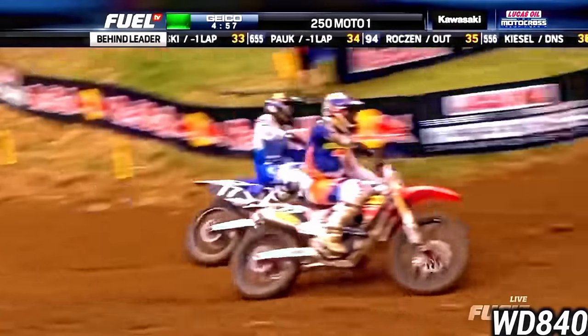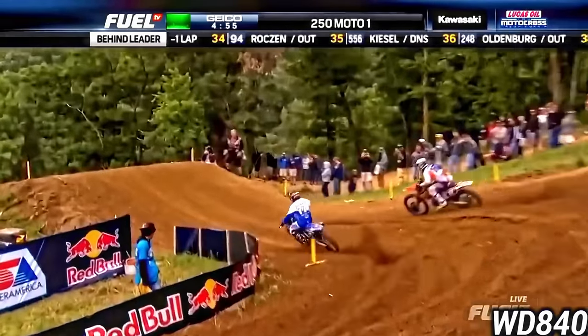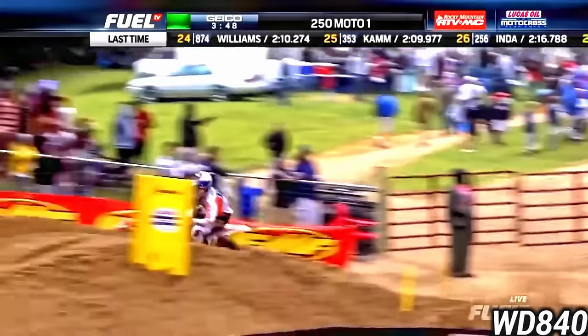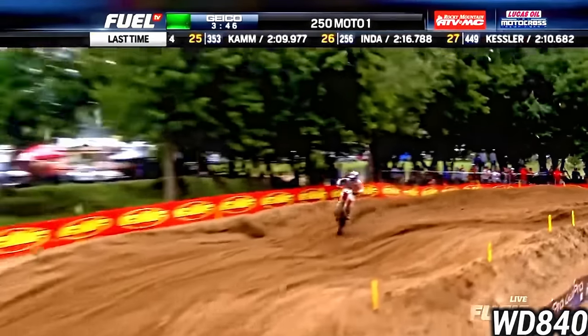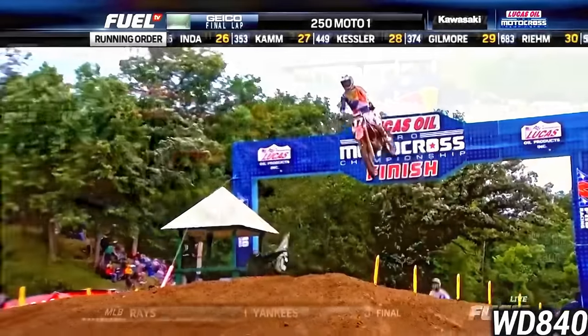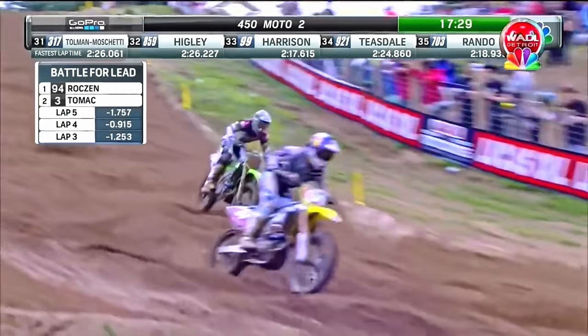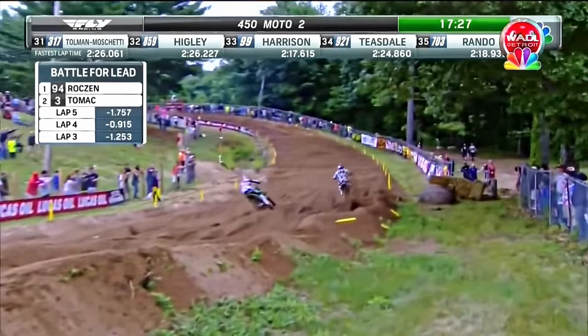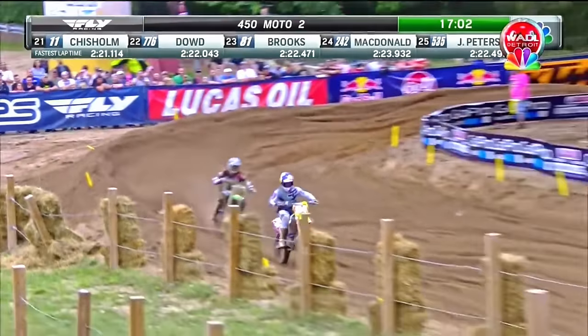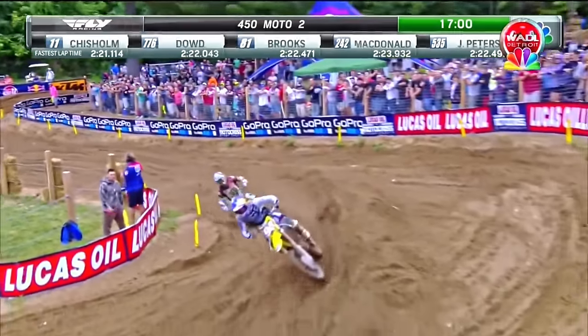Tomac over. More tear-offs being ripped by Martin. Tomac around the outside — this could be the move. He's hard to beat better. He's had to ride through the pack in this moto. That's a pretty smart move because he's one heck of a rider. Tomac switches back to the left, goes to the inside. Roxxon knows he's running from Ken Roxxon on the 94. Tomac goes to the inside — the crowd on their feet going crazy.